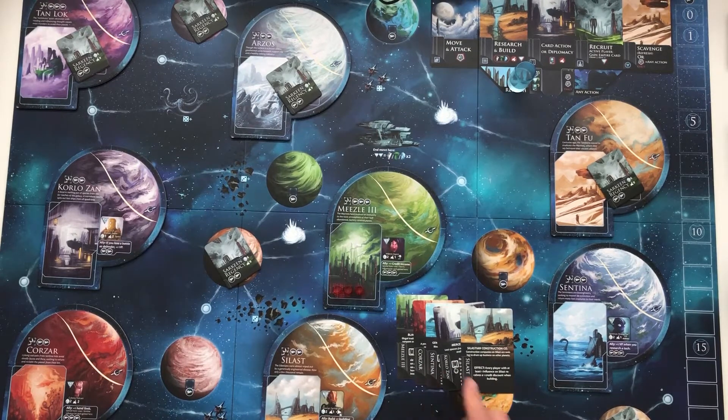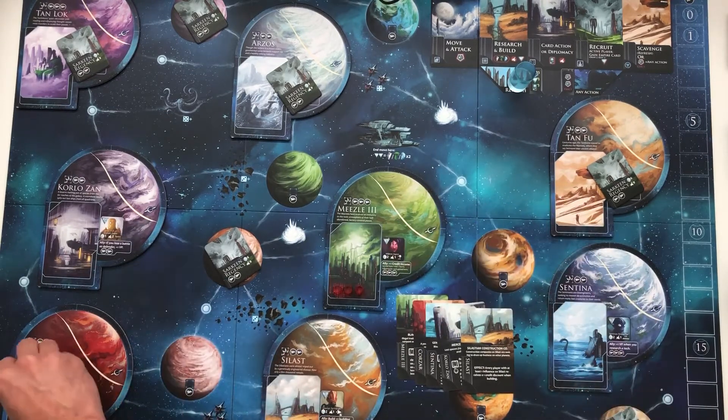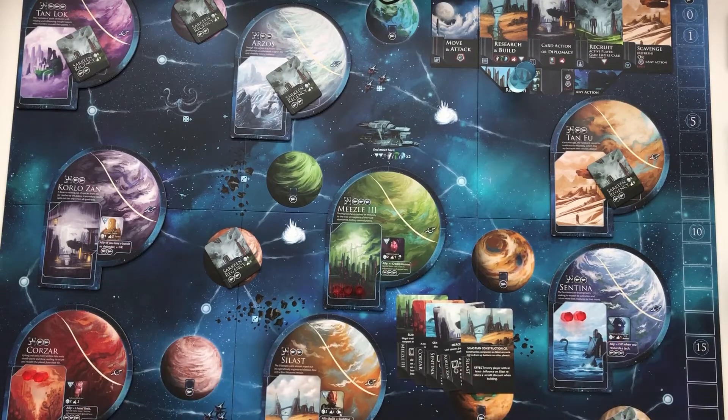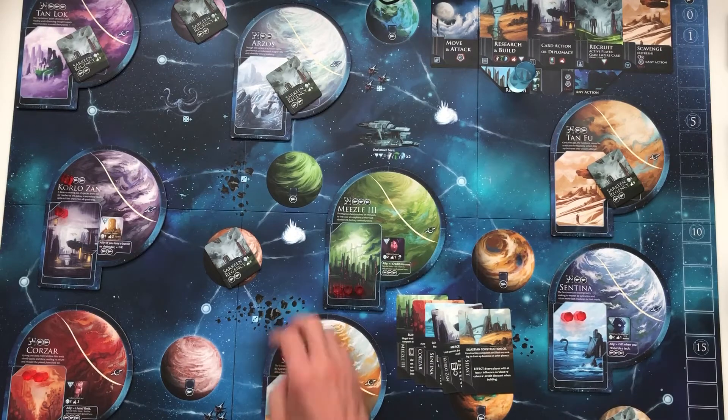With the second and third cards — Corsar and Centina — you put two influence on each. Corsar is way at the bottom here, so two influence there, and two on Centina. Then on the fourth card, Corlozon, you put one influence and one control. And lastly, on the fifth card — Celast — it's just one control. So that was step four.